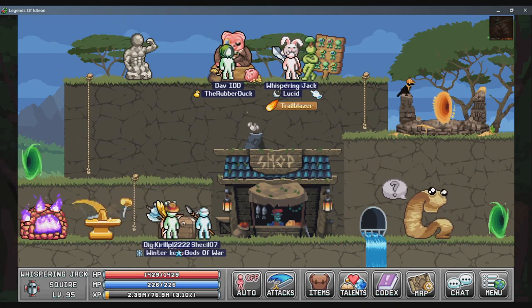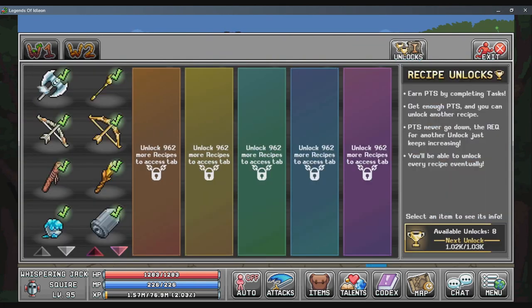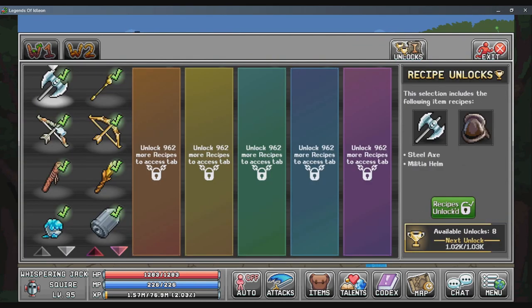Task board guy you unlock just for becoming level 14 or higher. Once you unlock the task board and you finish a couple tasks, you're going to want to go to the unlock panel and unlock the steel axe, the birch longbone, and the quarterstaff.